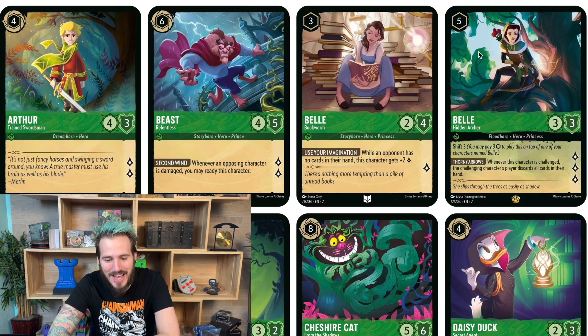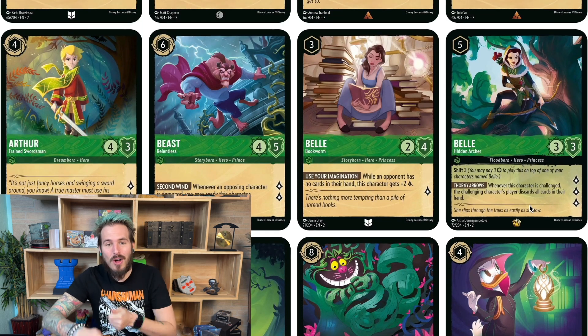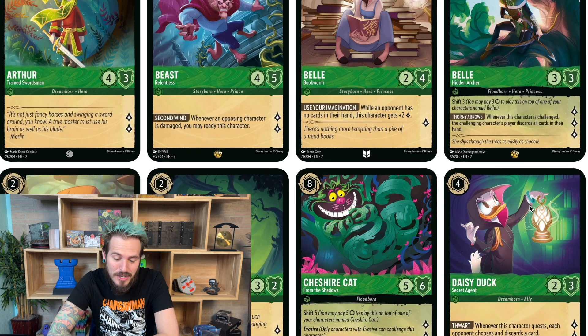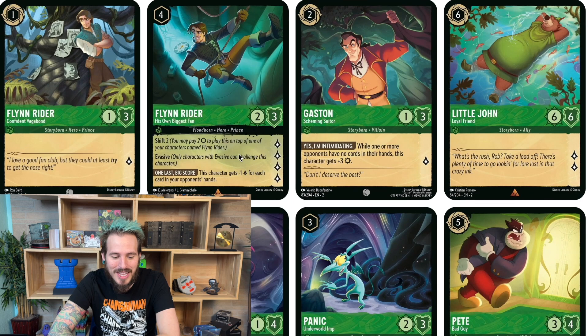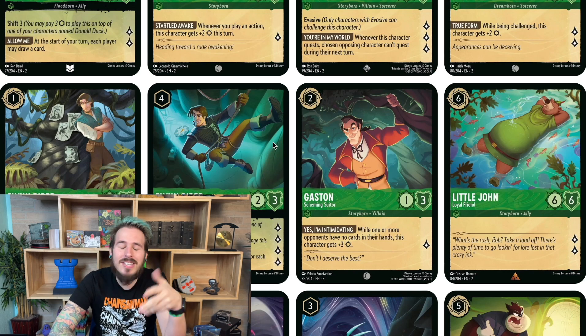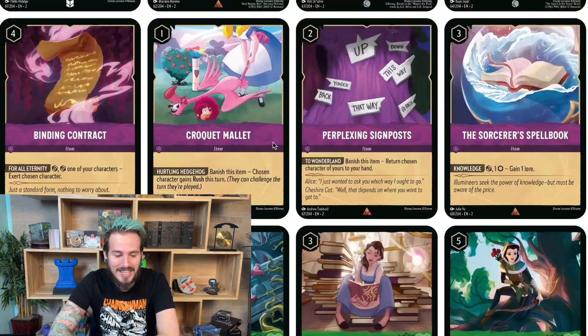I really like Belle as well. She costs five and has Shift 3, so you can play her on another Belle. But whenever she's challenged, the challenging player has to discard all the cards in their hand. So they're either going to have to not attack her at all — and she'll be giving you three lore each turn, which they don't want — or wait till they've played all the cards they need and then attack, because the tempo lost from discarding an entire big hand would be huge. The green faction has a ton of stuff to make your opponent discard. I really like Finn Rider too — if your opponent's hand is empty, he gets four questing, which combos well with all the discard effects.